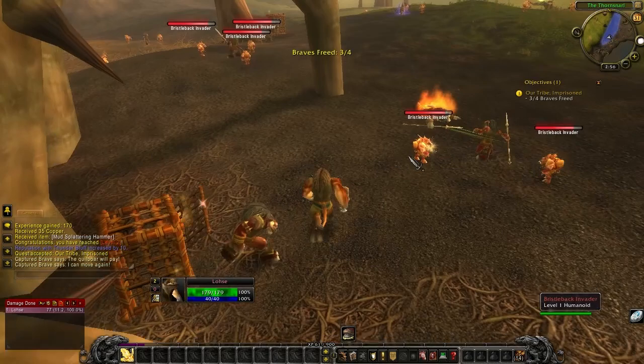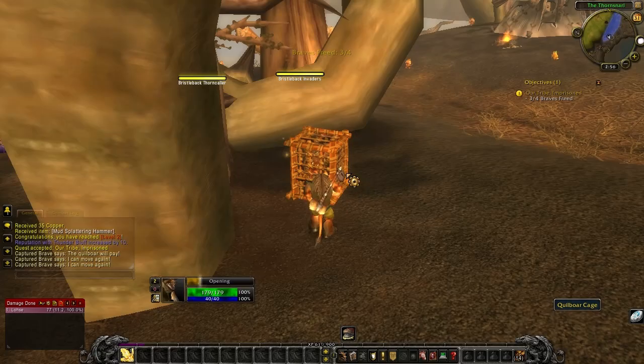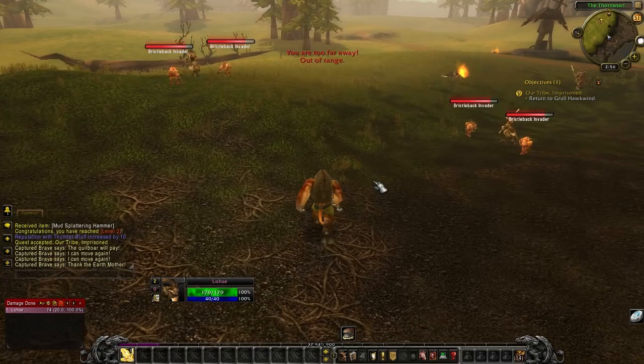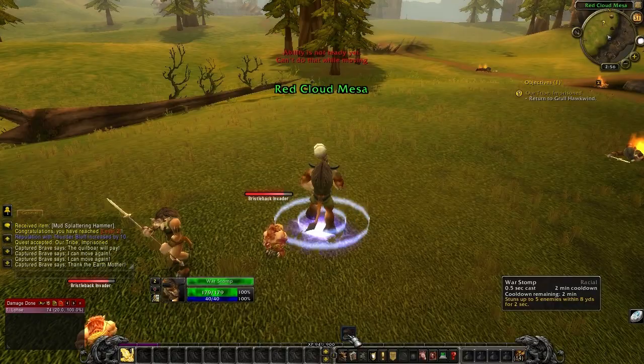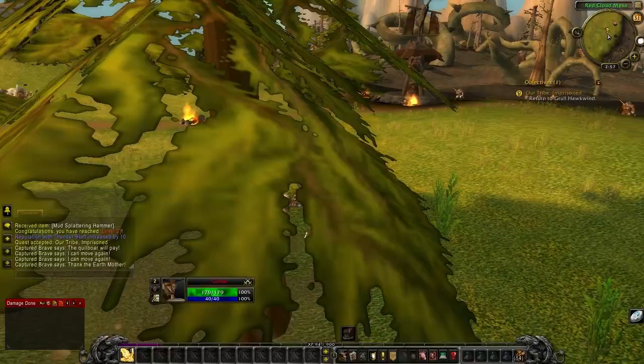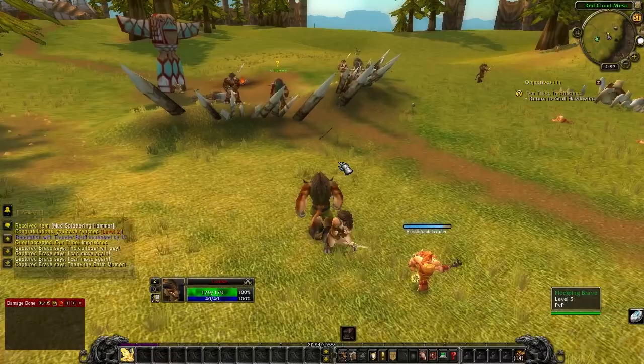Just coming up behind these guys — gonna free all of them. They're all distracted because they're level one invaders. Why are they invading anything when they're only level one? I'm gonna kill you just because I don't like you. Plains Strider, you're cool man — I'll probably have to kill you someday, or someone in your family, because I always need your beaks for some reason. Always need like 15 of them and you guys never drop them, which makes no sense.